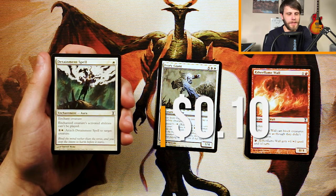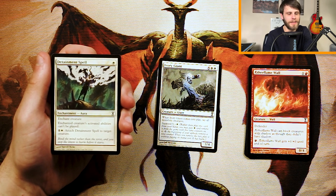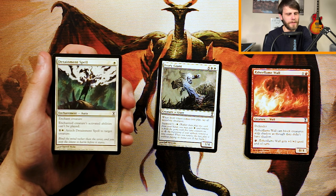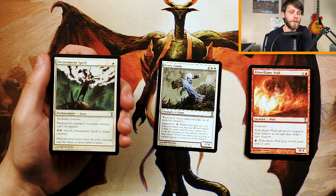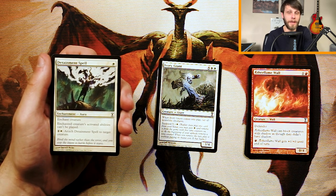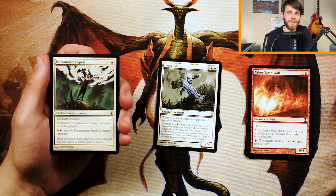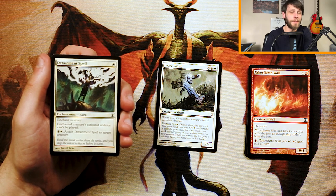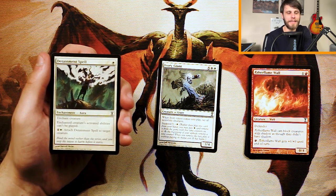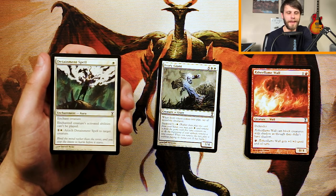Detainment Spell is an enchant creature for one white — enchanted creature's activated abilities can't be played, and you can pay one white to attach it to a new target creature. I don't think it's that good in limited. Maybe sideboard tech if you know your opponent has something with a lot of activated abilities, but you could be up against a deck that doesn't have much of that. It doesn't remove the creature from combat, doesn't stop it from attacking or blocking like Pacifism would — I think that's more important than shutting off activated abilities. I would pass on this.